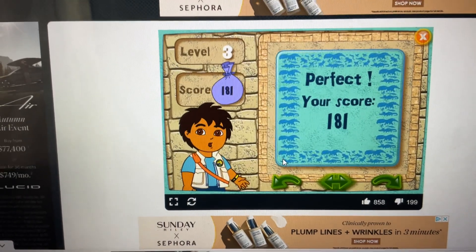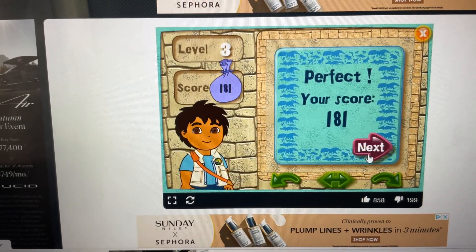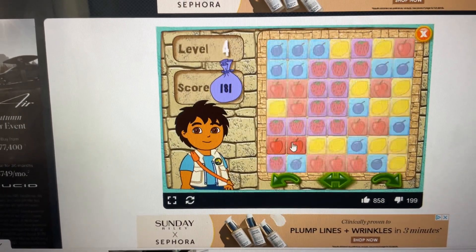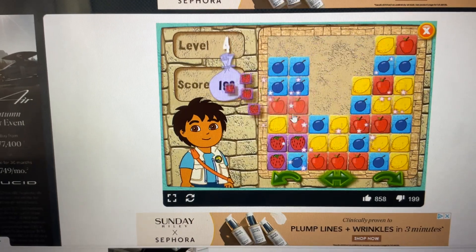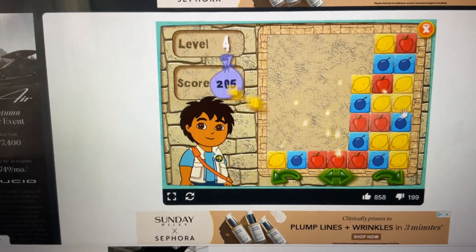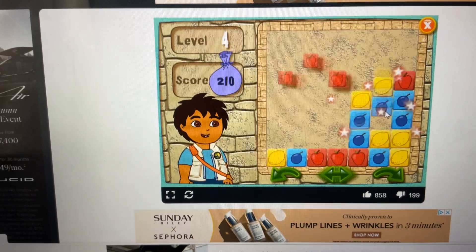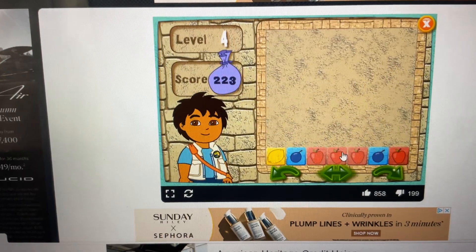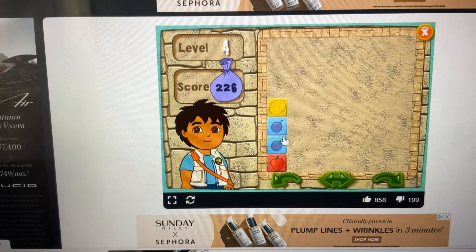Click on the arrow to play the next level. Here's your puzzle. Ready, set, go! Apple, strawberry, apple, blueberry, strawberry, lemon, lemon, apple, blueberry, apple, lemon, apple, blueberry.